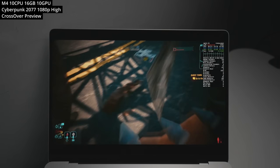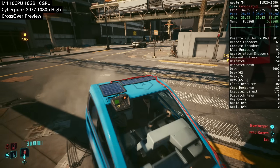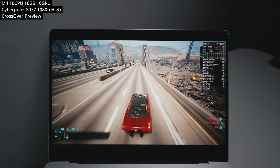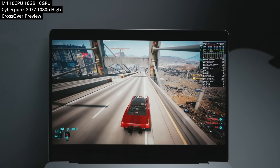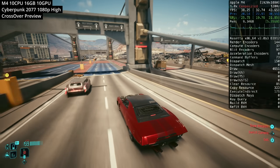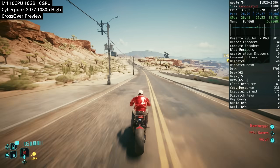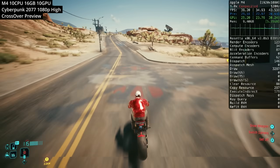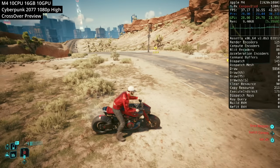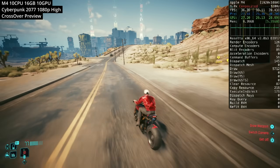Now we're running Cyberpunk 2077 through Crossover Preview, a Windows translation layer for advanced DirectX 12 titles. A native Mac port is coming early in 2025. Playing at 1080p high graphics preset, performance is pretty good on the base M4 hovering around 30fps. Stream chat confirmed this is decent performance. You can easily get higher frame rates by switching to performance or ultra performance mode using FSR. Frame time is good, no major visual bugs — very playable until the native port arrives.